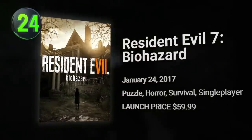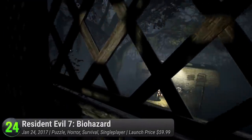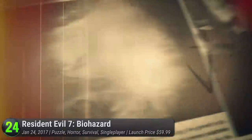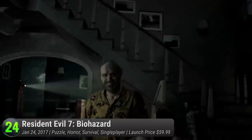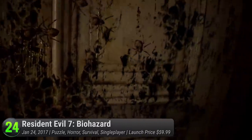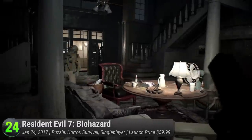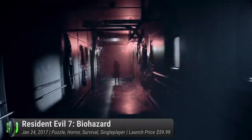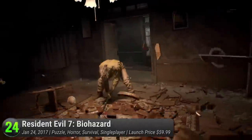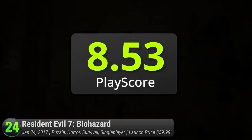Resident Evil 7: Biohazard. Like the proverbial zombies of the franchise, Capcom's flagship horror title rises back to life after a four-year hiatus. But this time, it's not zombies chasing you around. Step inside a Louisiana mansion in search for your missing wife and meet the lovely Baker family, ready to serve you with a dose of murderous hospitality. The introduction of first-person mode heightens the scares, delivering a new experience in horrific terrors that's more than just the usual jump scares. Welcome yourselves to the family and witness Capcom's sinister return to form. It has a PlayScore of 8.53.